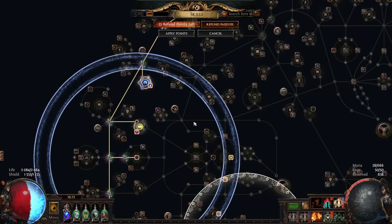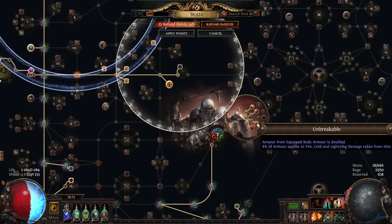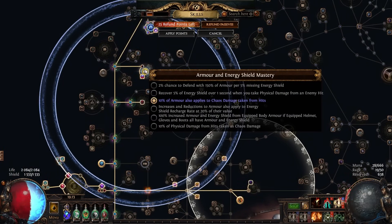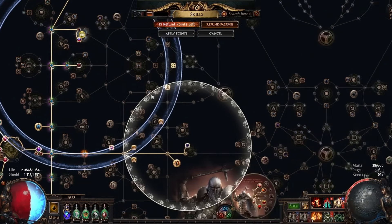Another really nice part about armor stacking is that you get access to the armor and evasion shield mastery, which makes armor also apply to chaos damage taken from hits. So not only do you get the Transcendence effect from Unbreakable applying armor to elemental damage, you also get it applied to chaos damage, which makes you incredibly tanky to almost anything. Obviously the thing that can still hurt you is degens, but generally anything else basically does nothing to you.